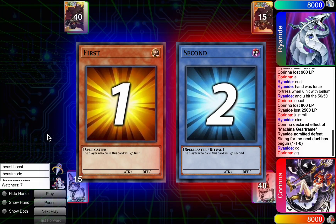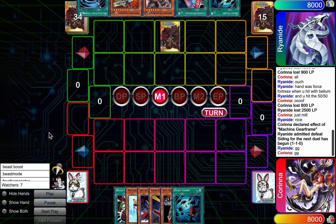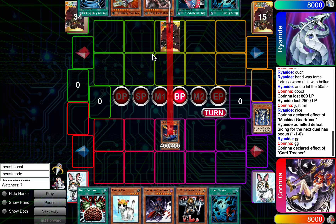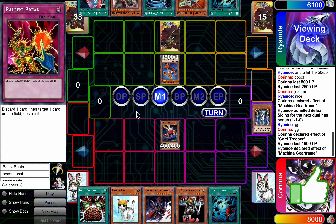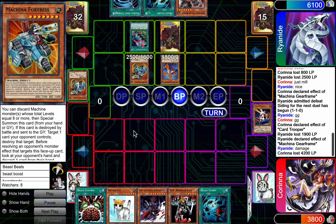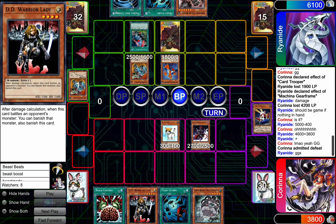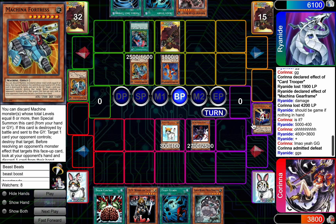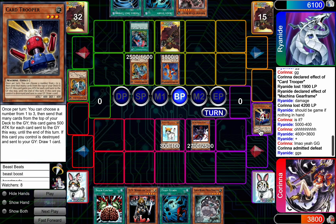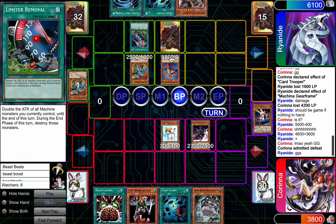To a deciding game number three in the grand finals. Can Corinna pull it out? She opens a pretty good hand. She's gonna attack. Opponent going for Fortress. Oh no — is this just lethal with Limiter Removal? That's tragic. Was that lethal? She must have done the math wrong or something. 5k over Trooper is 4600 — should put you on 3400. Yeah, she's dead. Damn. That game was over before it began. Lethal through Gores. Limiter Removal — sometimes it's bad, but sometimes it is crazy and will just end the game.